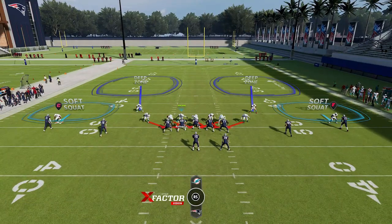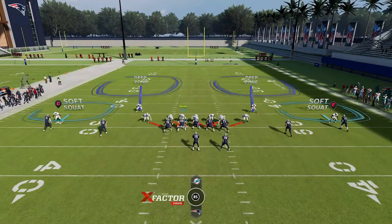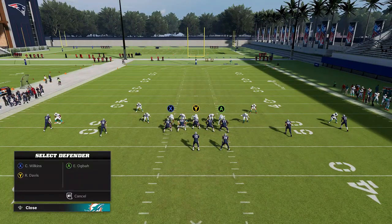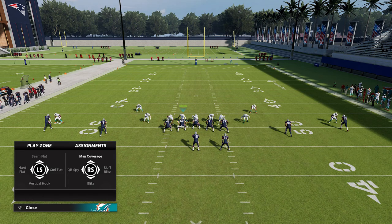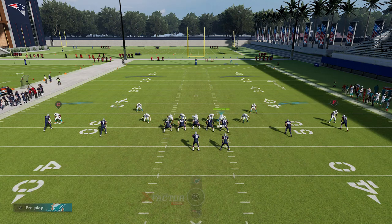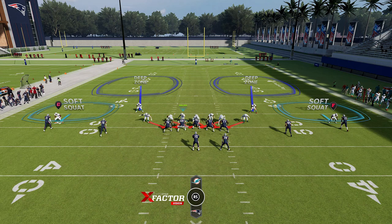After that, there are a couple of things you can do. Number one, if you really want to send a full blitz, you can leave the blitz just like this. If you want though, on this particular blitz, you can actually drop one of these defensive ends — typically the one over the running back — into a vertical hook, which is essentially just making this guy drop back. You'll still get pressure if you do that, but if you really want to send the extra heat, you can send the extra guy.